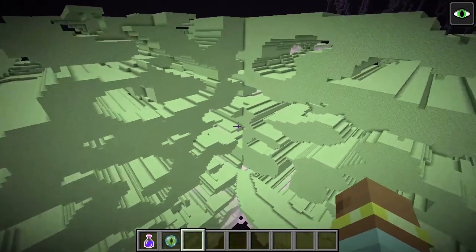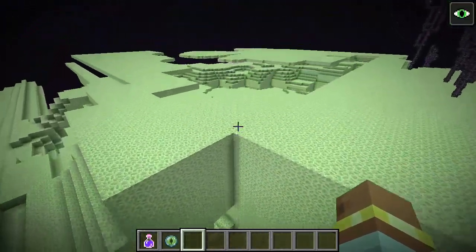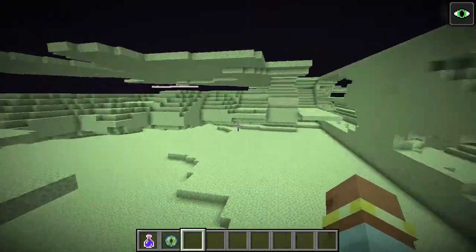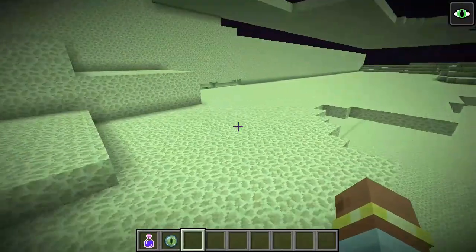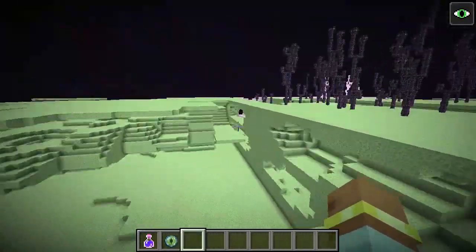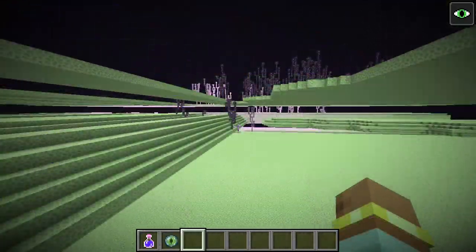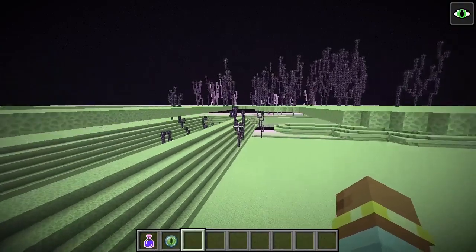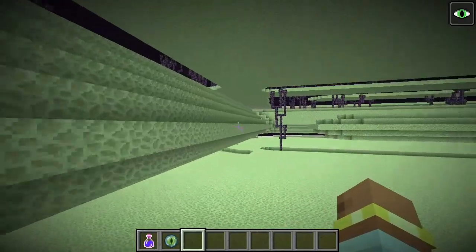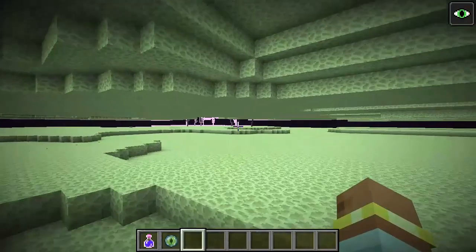When the far lands are modded back into later versions, we can also see the far lands in the End dimension, which was added after the far lands were fixed. These are shaped exactly like the sky dimension far lands from earlier, as the sampling intervals in the End are the same as in the sky dimension, because the sky dimension basically became the End. And here are the End farverlands, which look pretty much like what you'd expect — the normal farverlands just squashed and stretched a little bit.